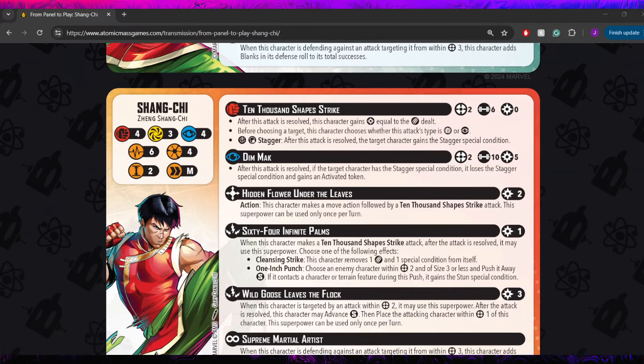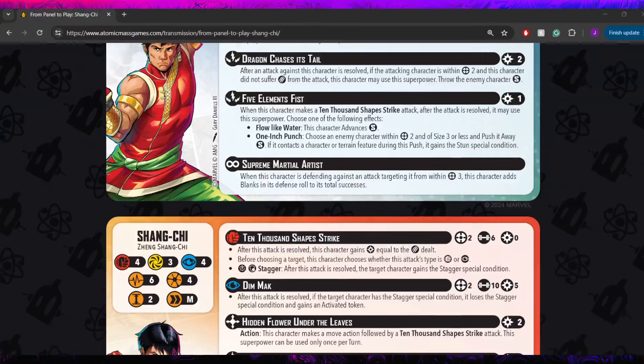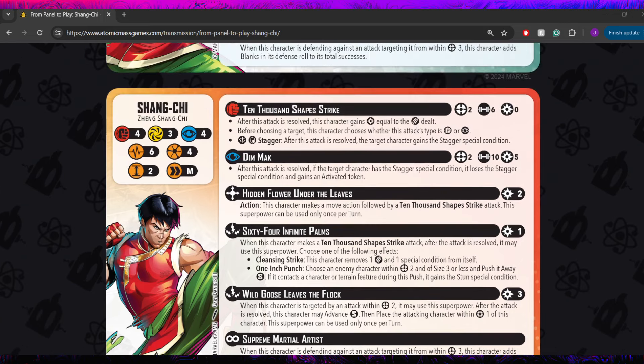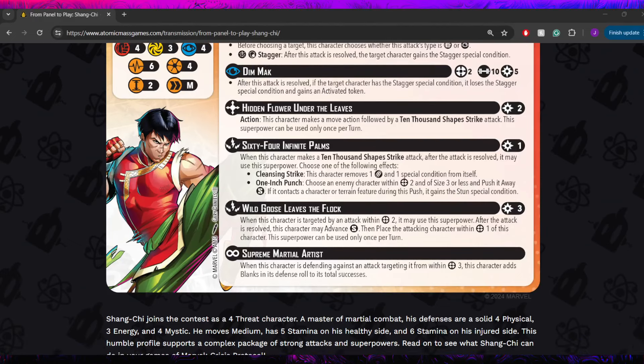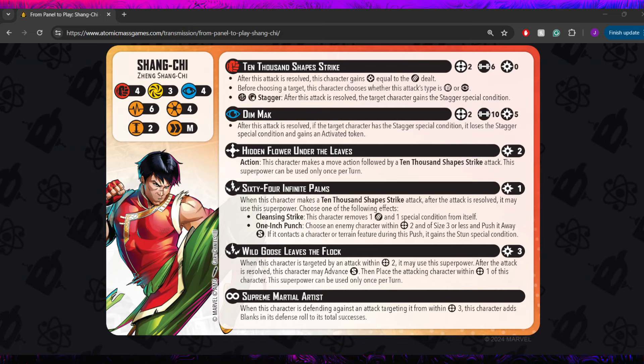He does still have his Charge on the flip side, but 5 Elements Fist has been changed and replaced with 64 Infinite Palms. It works the same way — pay after making your builder attack — but the options differ. He still has 1-Inch Punch, which stays the same. But instead of Flow Like Water's small advance, he now has Cleansing Strike: he removes a damage and a special condition from himself. Combined with the extra stamina on this side, he definitely feels bulkier here. It's a sidegrade from Flow Like Water — both are very useful in different situations, and sometimes you'll wish you had the other one.